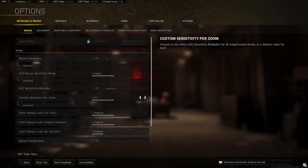Let's go to the in-game settings of the mouse. Set the mouse sensitivity to 5, the ADS mouse sensitivity to legacy, the ADS sensitivity multiplier to 1, and the custom sensitivity preset to off.